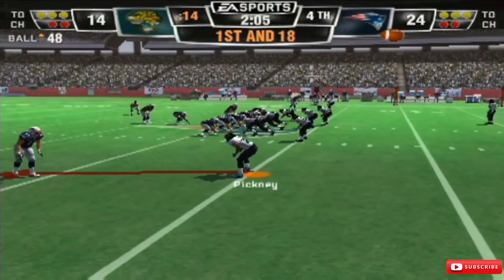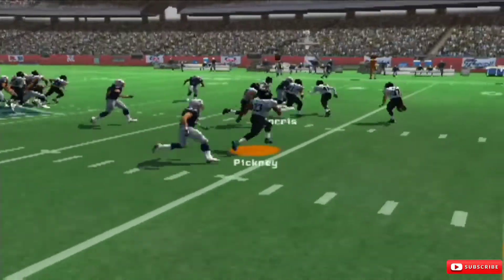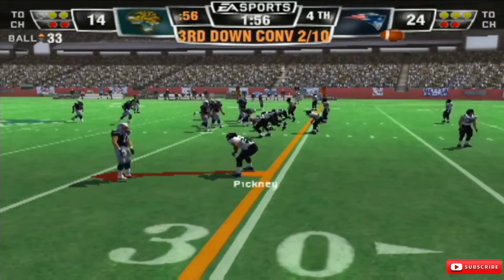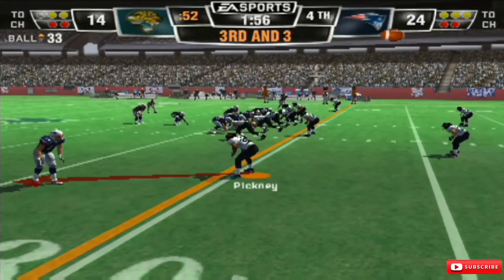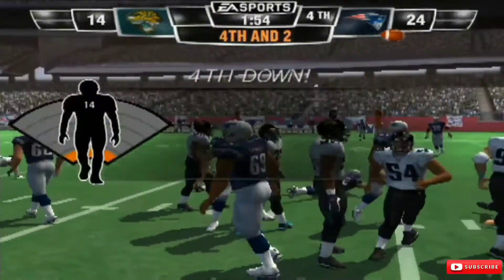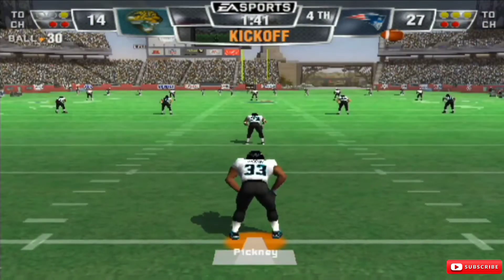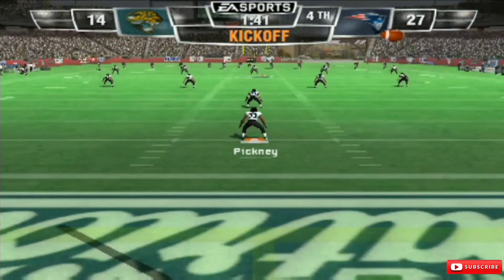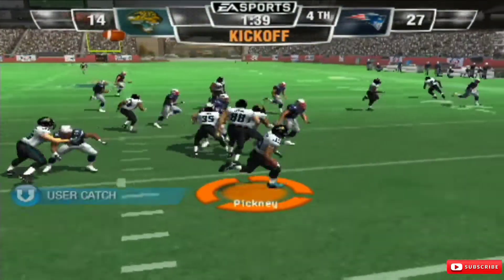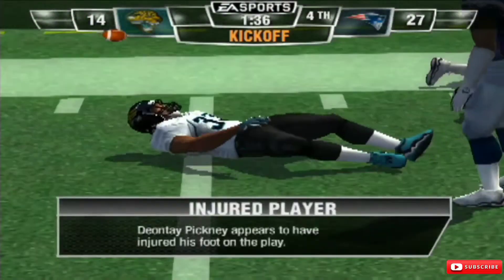I'm recording this in my car, so part of the noise — I'm gonna get these videos out one way or another. First and 18, they are really gashing us. Luckily this is the preseason — just getting a feel for what our team is like, our strengths and weaknesses, and hopefully we can take it to the coaches and make adjustments. Deontae is showing flashes of being that cornerback who can be the cornerstone for years to come, showing signs of being a Ricky. But you can see he tries to use his speed — you can't get away with that in the NFL. And we get injured.